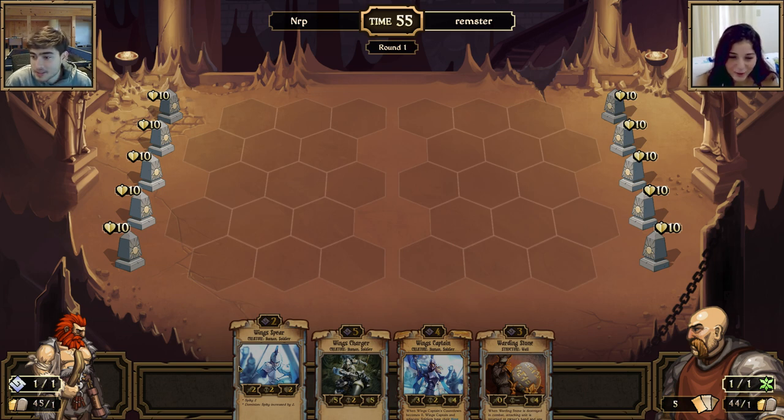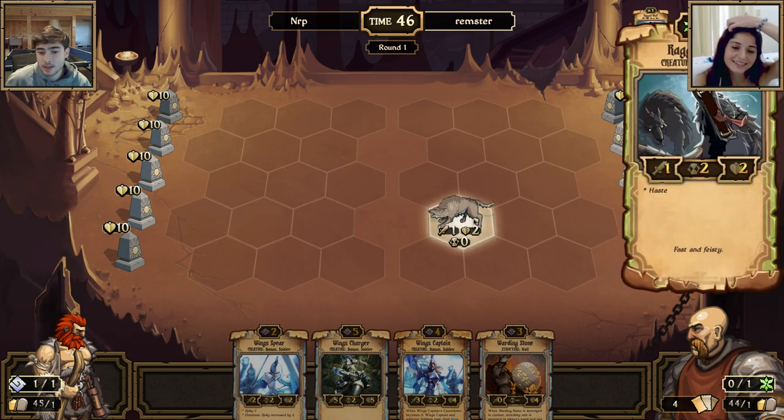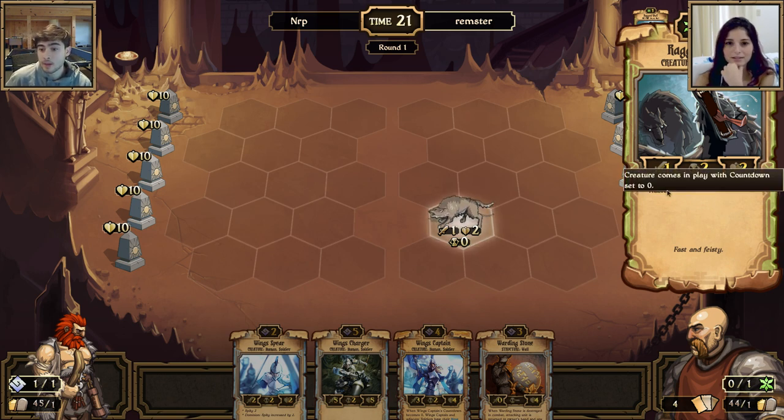You have one resource — you could play something right now. Now that's a creature. Each creature can move one space per turn unless otherwise stated. If you click on the creature: the first number is attack, the second is countdown, the third is health. Attack and health are pretty self-explanatory. Countdown means how often it will attack — a one countdown attacks every turn, a two countdown attacks every other turn.